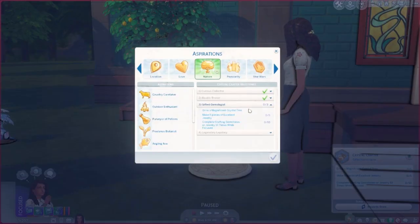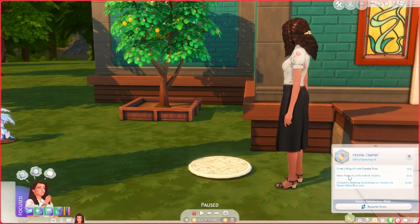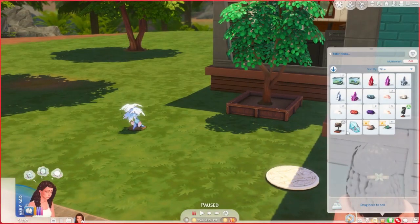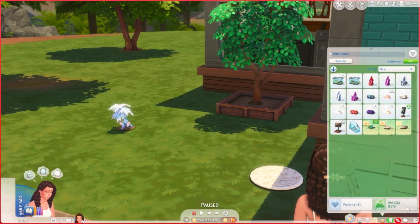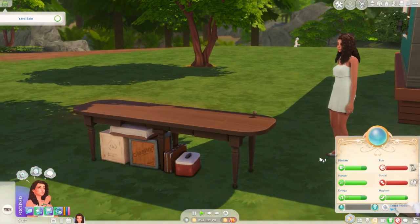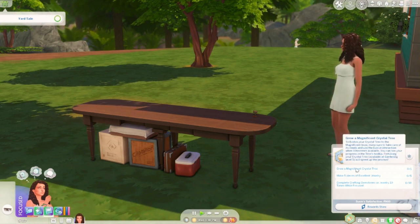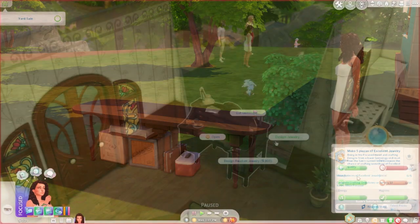We're on tier three. It's day four and we're doing well. We need to grow a magnificent crystal tree, make five pieces of excellent jewelry, and complete crafting gemstones or jewelry ten times while focused. We went foraging and found fossils to sell for simoleons — we have enough to buy the selling table! Now we need money to keep making more jewelry.